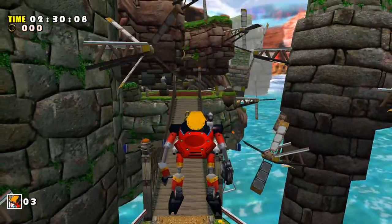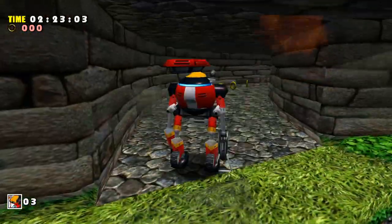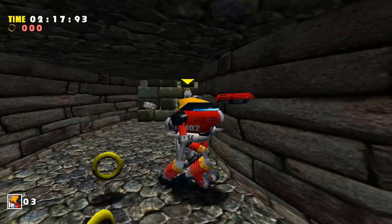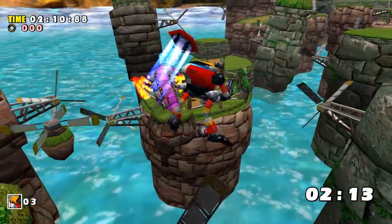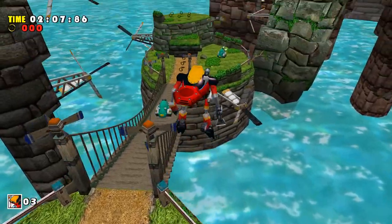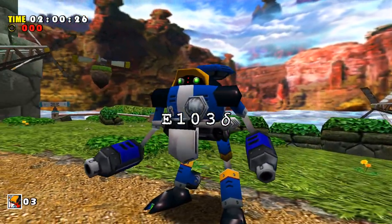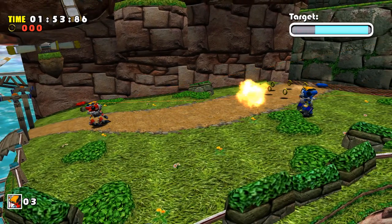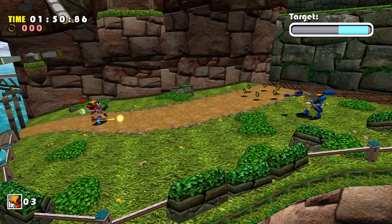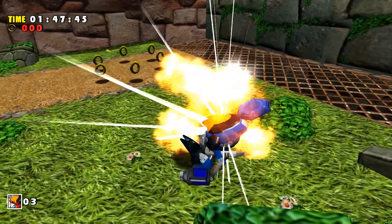I chose the higher option, only to mess it up and be forced down the lower path. At first I thought I'd need to restart as there were no springs to clear the next bridge. Thankfully, Gamma has just enough height in his jump to skip the rings completely with his Jet Booster — though it was too close for comfort. Hugging the wall of the narrow corridor to reach the final checkpoint, E-103 Delta is virtually identical to the Beta battle, only taking 5 hits instead of 3. Spamming B, you can destroy Delta without moving, clearing Windy Valley without collecting any rings.